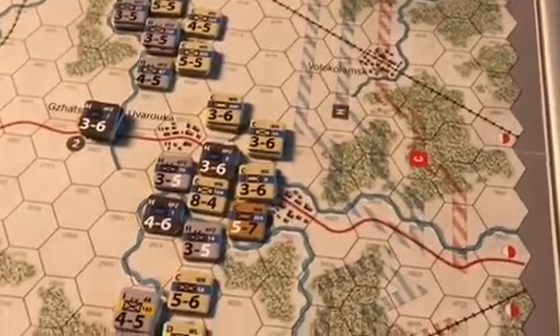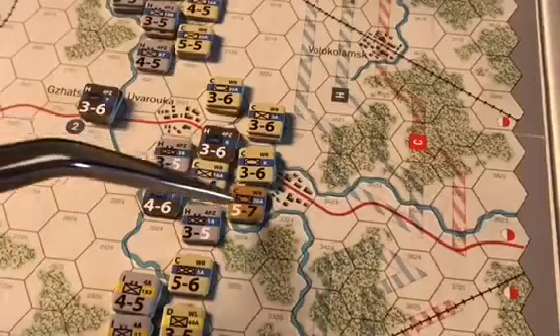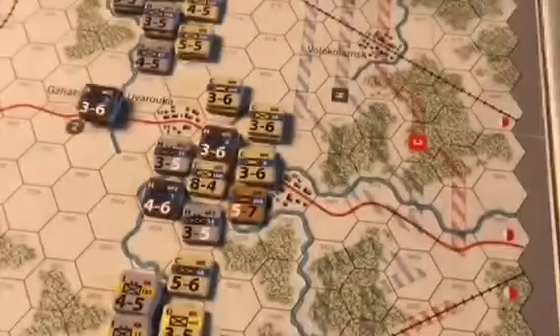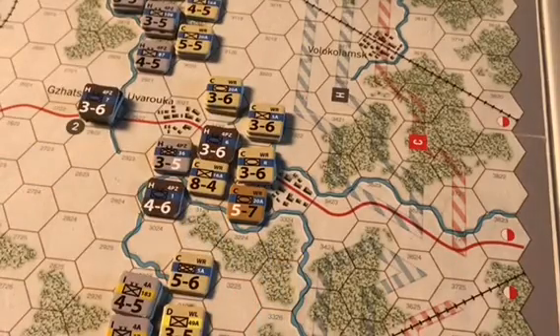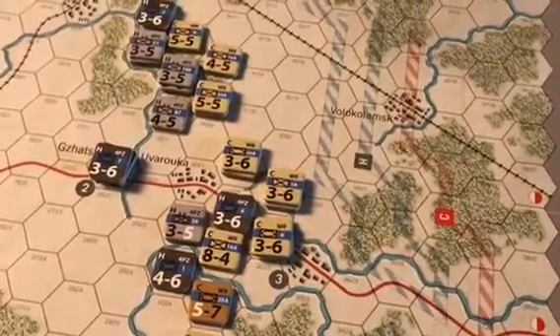The Soviets dedicate the 8-4 unit to the attack on the 14th Panzer Grenadier Division. This is 18-to-3, a 5-to-1 attack with a minus-1 for the force. Rolling 1d6, a 6 modified to a 5 — defender eliminated. The 14th Panzer Grenadier Division is destroyed. The Soviets occupy the hex with the breakthrough armored unit, which cannot advance an extra hex due to the zone of control of surviving German units. Now moving on to the attack near Uvaruka.